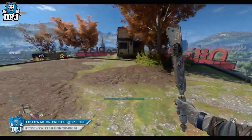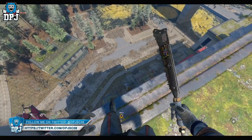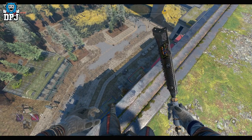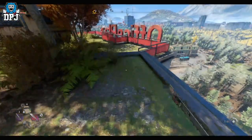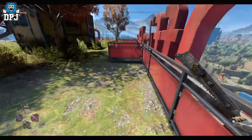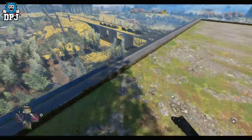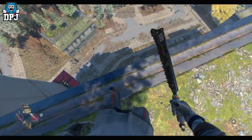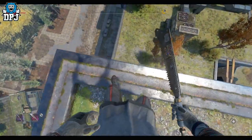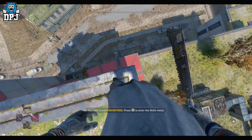So I was thinking: how high can you be and not take damage landing on a car? Theoretically I should be fine, but this is what I want to check out — I want to test this out. The problem is that car there is a little far away and I don't think I'll make that. Is there any car anywhere else close?